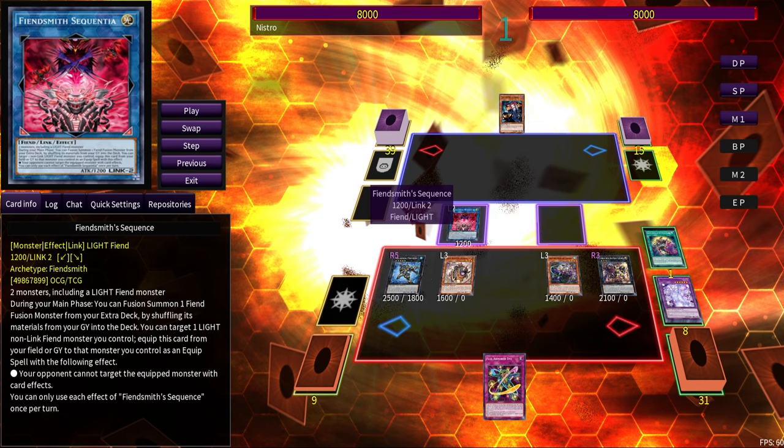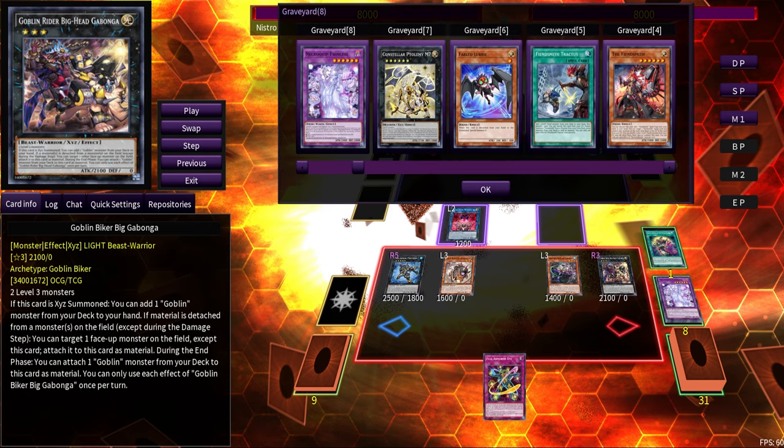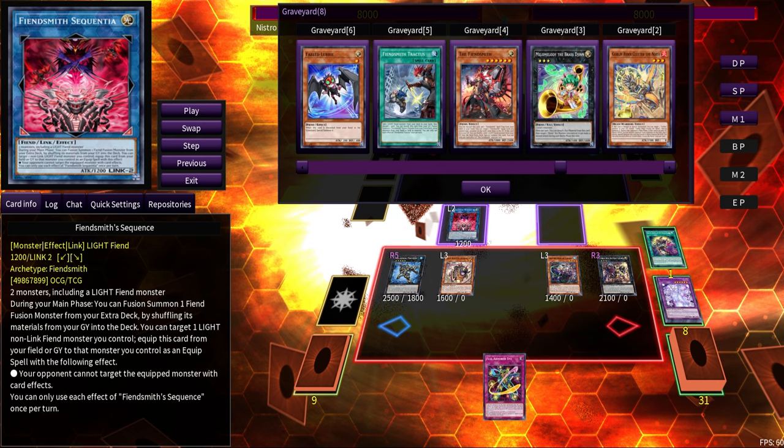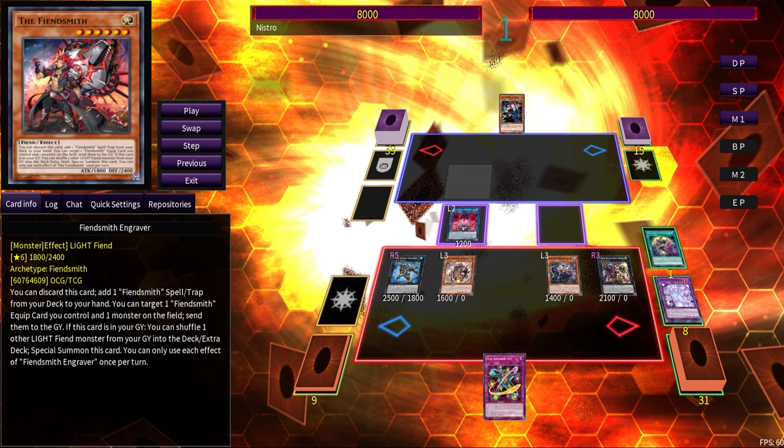We link into Fiendsmith Sequence, which requires two monsters including at least one Light Fiend. The reason we did all that first is because if you went into Sequence earlier, the card you'd have been able to Fusion Summon — Fiendsmith Lachryma — is now banned. So we need an extra Light Fiend in our graveyard to get into the big Fiendsmith Fusion: Fiendsmith Desiree.